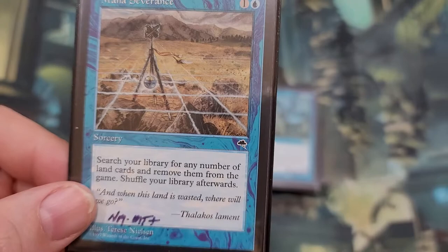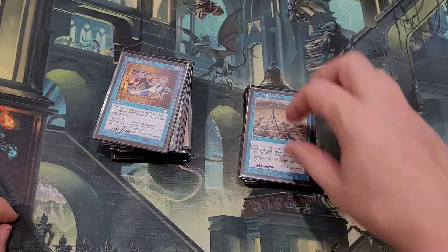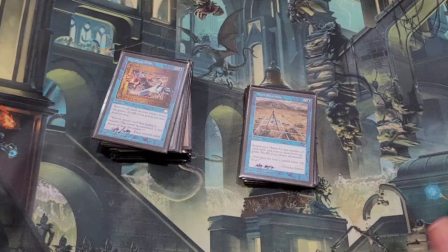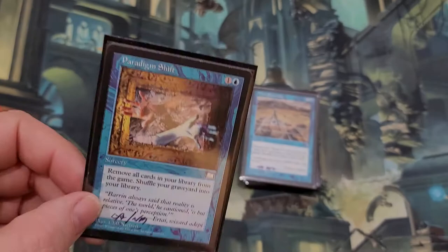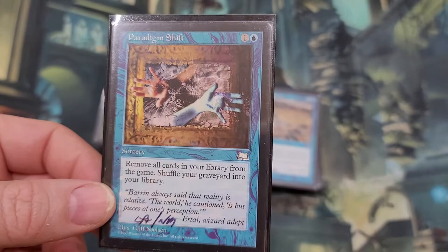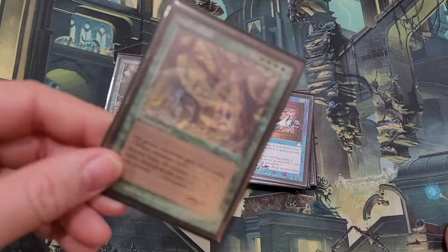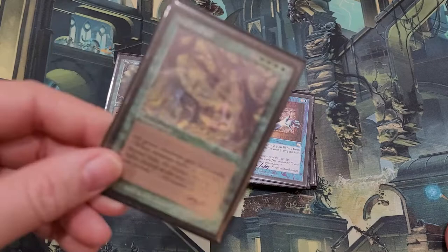Mana Severance — search your library for any number of land cards, remove them from the game, shuffle your library afterwards. I'm sure there's a reason to be doing this in a deck type that allows you to retrieve what you've dumped — like bring your graveyard to the top of your library. Here's one I didn't have — I tried to get one one time and got scammed on TCG Player; the person never sent the card. I never disputed the charge, but I finally got one. Remove all cards in your library from the game, then shuffle your graveyard into your library. Interesting — sure there are reasons to do that. It is a reserve list card that I wanted to get ahold of.